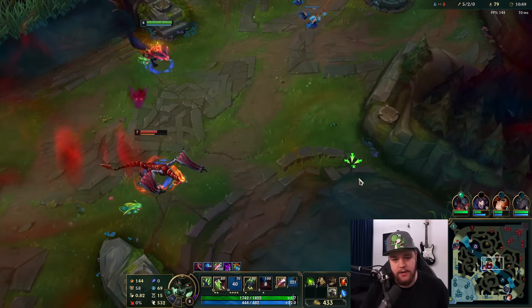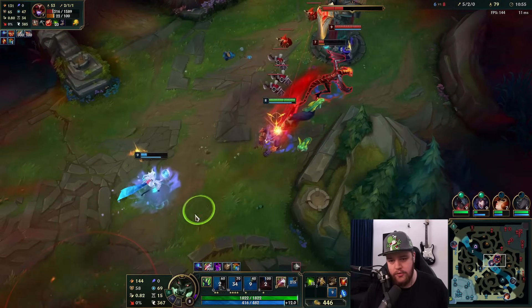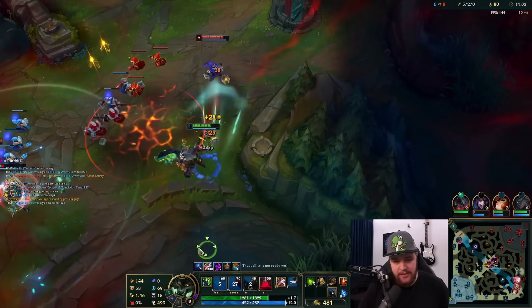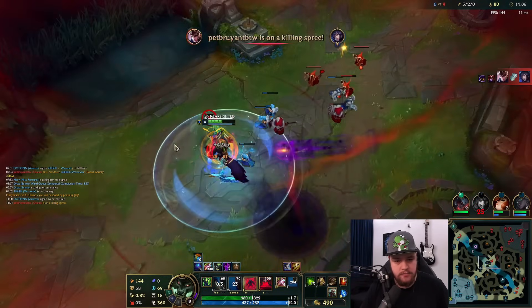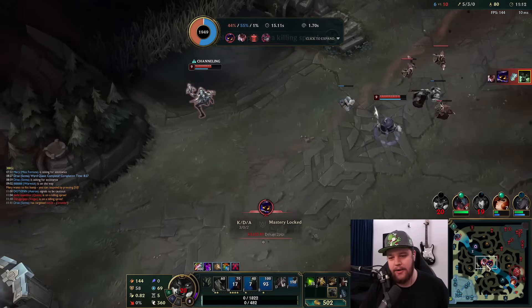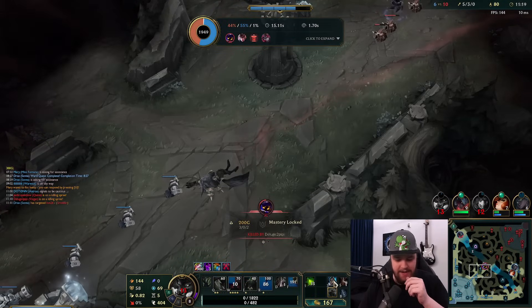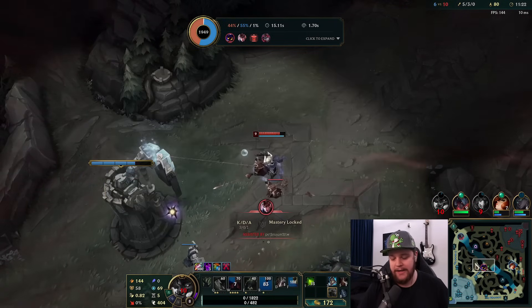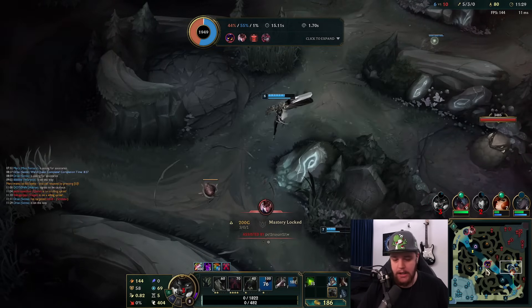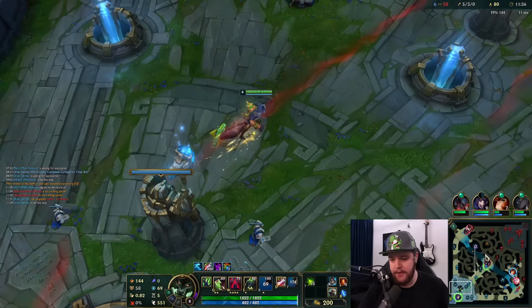Not low enough HP so we're just going to manually activate our W instead — I just don't have the skill cooldowns for it. A Quinn rotation happened — I might actually have to ult here. Oh no, I'm dead. I got too greedy for my ult and got executed. Good rotation from Quinn. Unfortunately Shyvana lived on one HP — Ahri could have played that a lot better, but besides the point. I'm currently playing a little bit too much in a 'assuming my team will do something' type of way.